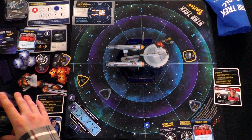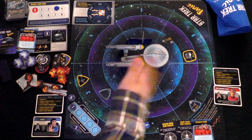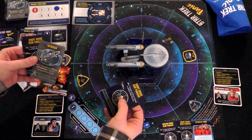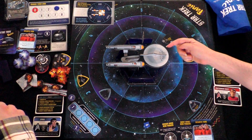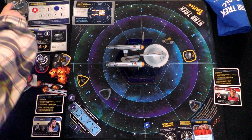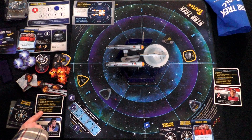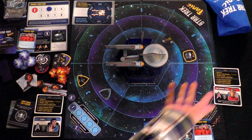Does the Starbase restore or only repair? Vince checks the rulebook. It's listed as a special token toward the back. He finds it: the Starbase does several things — including repairing up to two damaged shields or rebuilding one destroyed shield. So it can restore completely destroyed sections. Once the disabled ship is in short range and we commit the yellow and red command cards, we complete the mission and win.